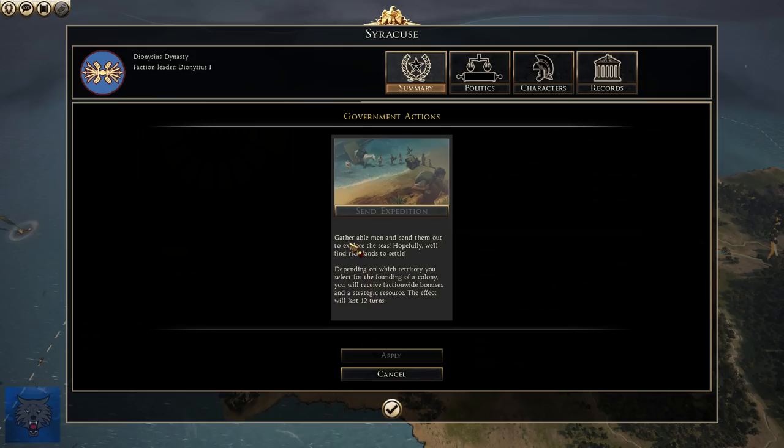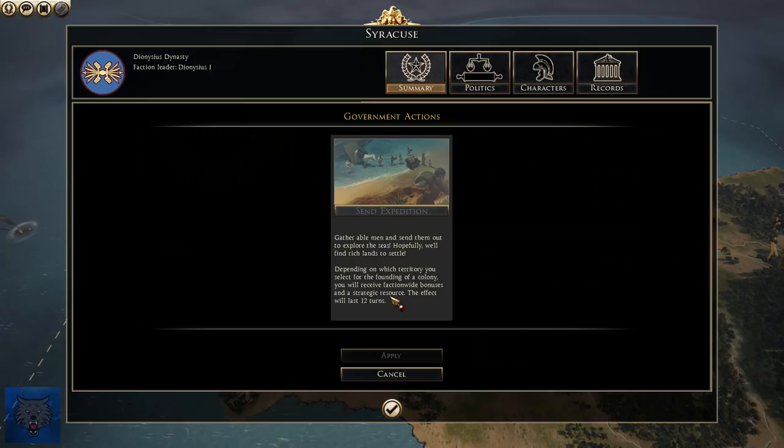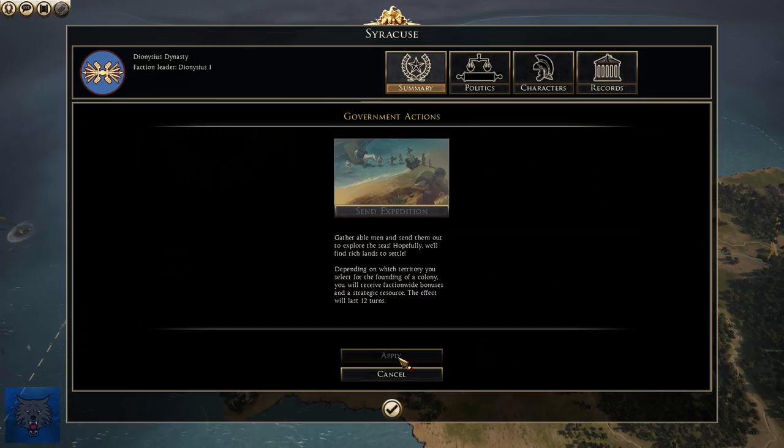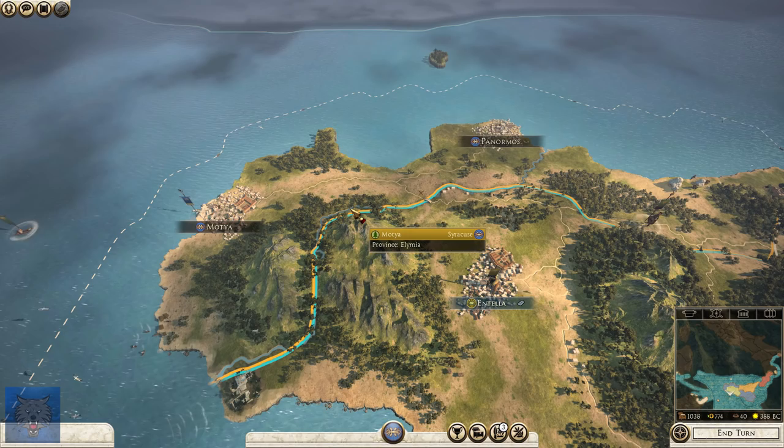Gather able men and send them out to explore the seas. Hopefully we'll find rich lands to settle. Depending on which territory you select for the founding of a new colony, you'll receive a faction bonus and a strategic resource. The effect will last 12 turns. Now it costs a whopping 4,000, so I would like to do that for the purpose of this let's play but we'll just have to see.